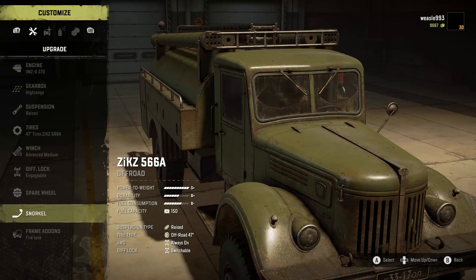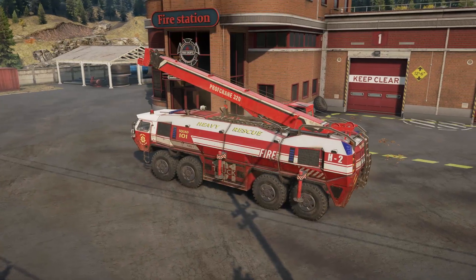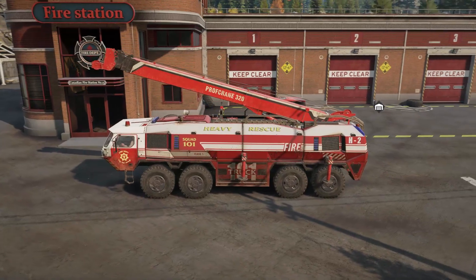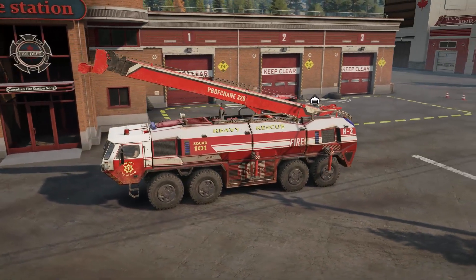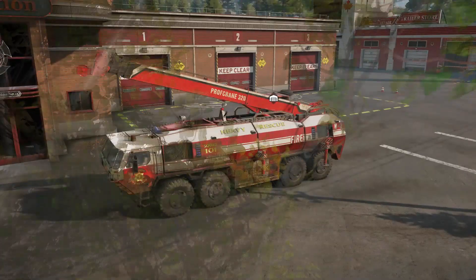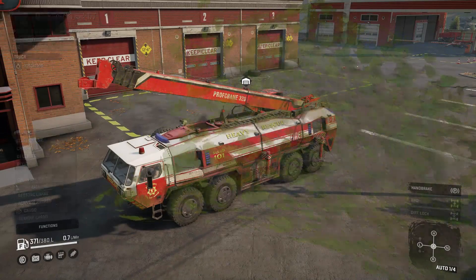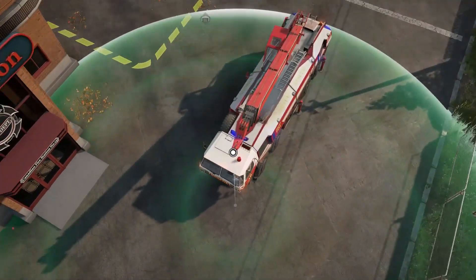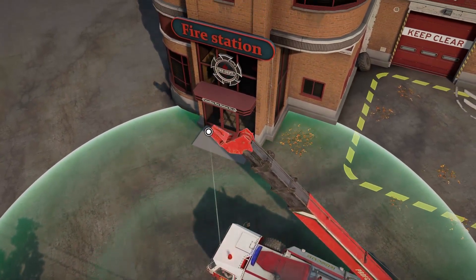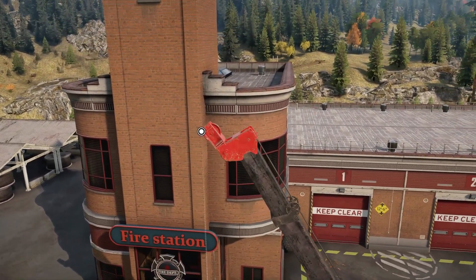So there have been three main changes with the Zixi 566A. And as you guys saw at the start of the video, we have a crane and water add-on — though I'm just kidding, that's not supposed to be working I don't think. It just happened to work and I was like, I'm just gonna roll with it. The crane doesn't really work sometimes and other times it does, so I don't think this will work when the game actually comes out — I could be wrong.